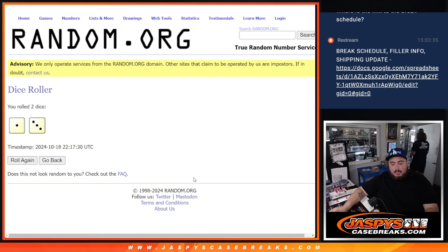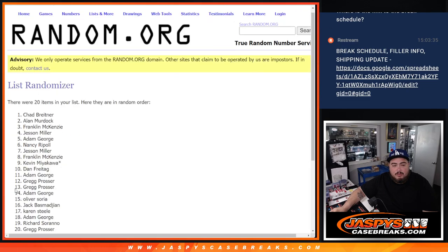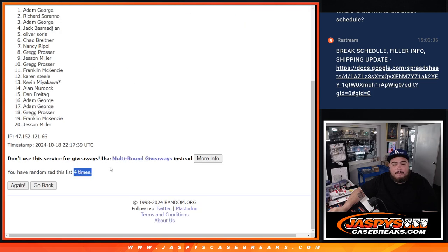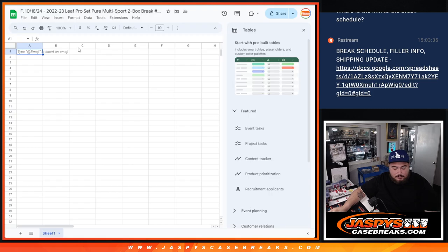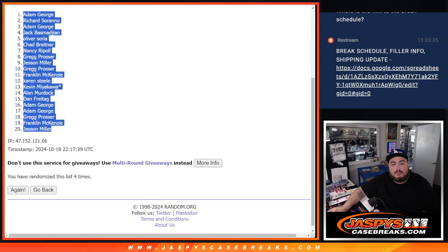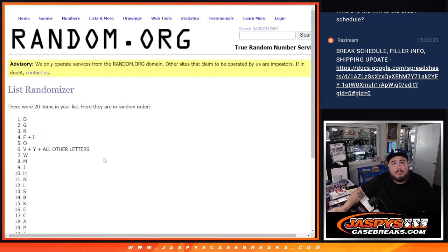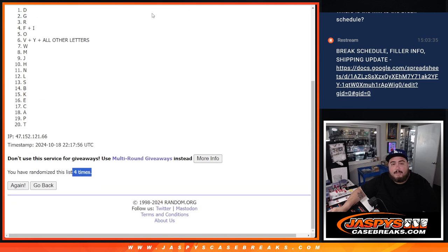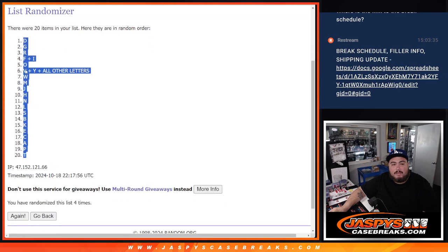Let's click dice roll. It's a one and a three — four times. We roll four times to assign the letters. Four down to Jessen. Then D down to T after four times.